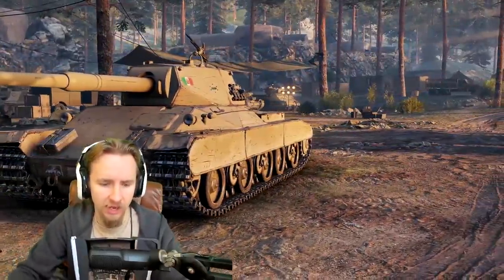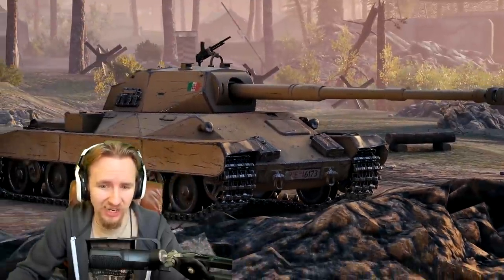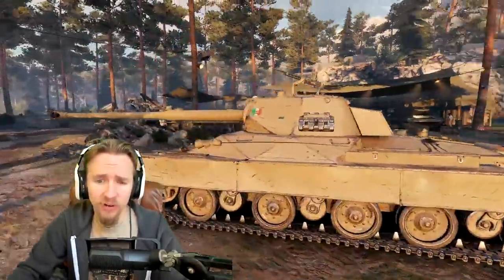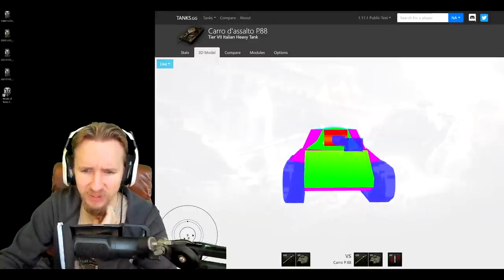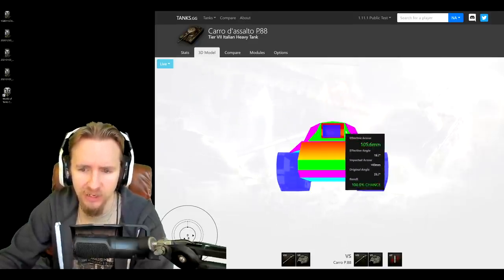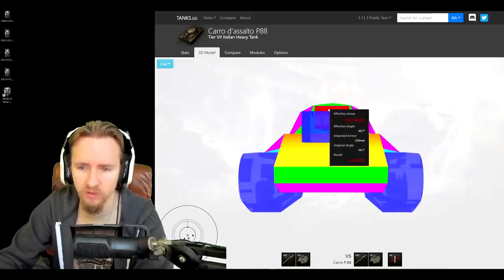The P88 kind of reminds me of an AMX M4 45. The front plate looks pretty good, but on tanks.gg the armor is actually quite poor. The vehicle has a very large silhouette although it's low profile, and it might have one of the better camo ratings of a tier 7 heavy tank. Even with the fully upgraded turret, it's not particularly wonderful news. With eight degrees of gun depression, if opponents can hit to the left or right outside the mantlet you're going to have a bad time.